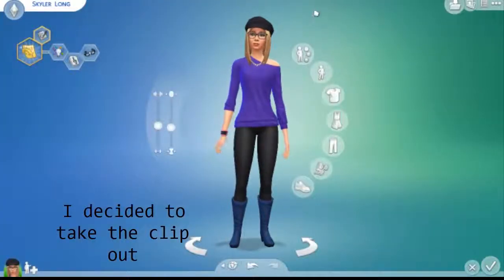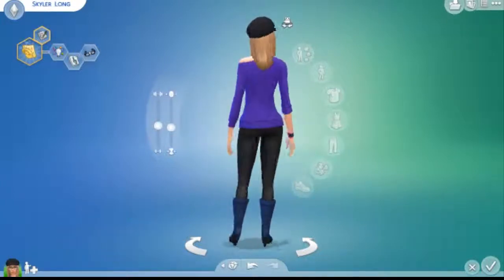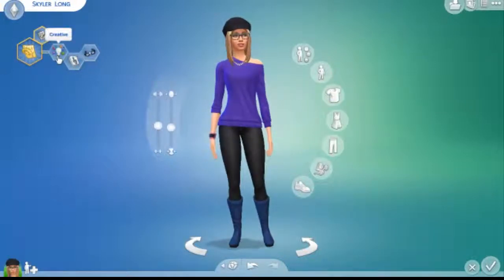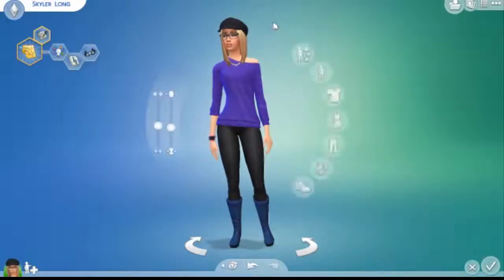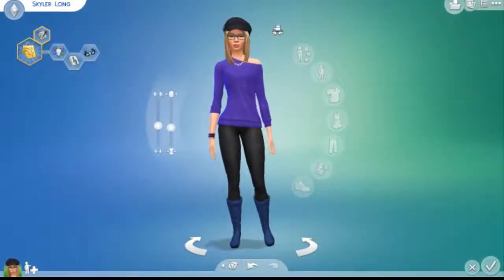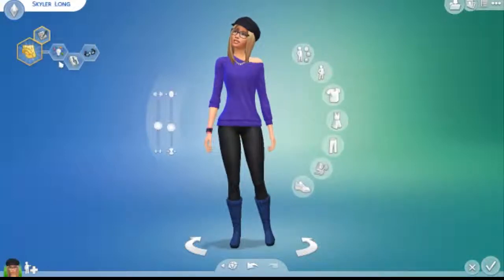Okay, so this is going to be our sim that I'm going to be using for this let's play. Her name is Skylar Long, and her traits are creative, music lover, and geek. I attempted to make her look like me but I failed horribly — it looks nothing like me whatsoever. But I did base the traits off myself.